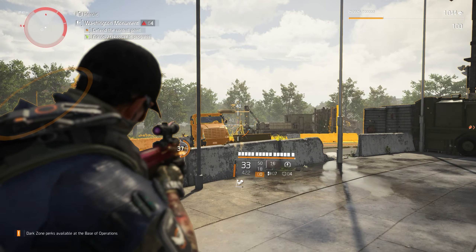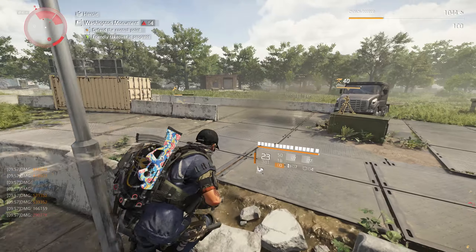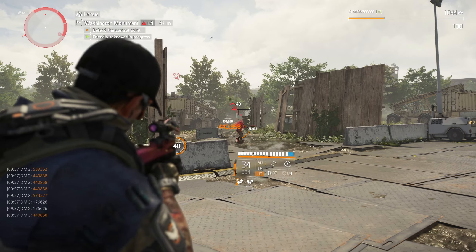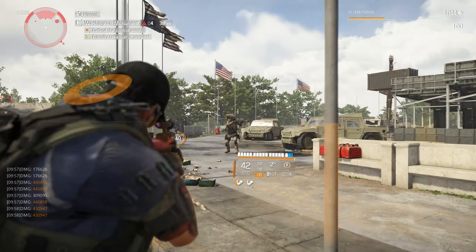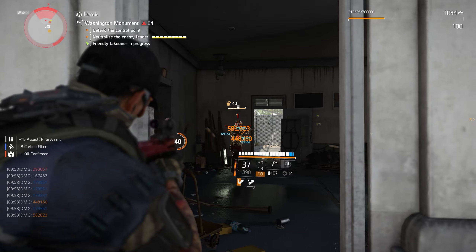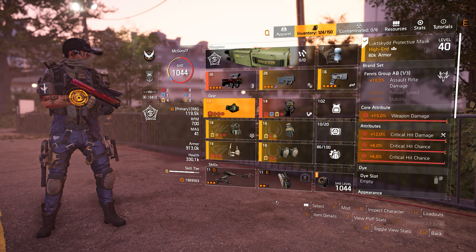The core attribute is assault rifle damage, damage to armor, and health damage. What makes this gun so interesting is the talent: Capacitance. The first part: for every bullet you land on an enemy, you gain 1.5% skill damage, with a maximum stack of 40 — meaning you can get up to 60% skill damage. After five seconds of not using the gun, the stacks decay one per second. It's kind of like a Striker version of a talent, but for skill damage.